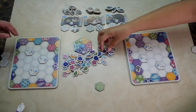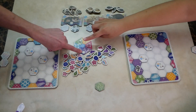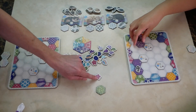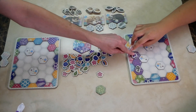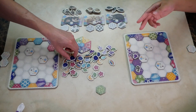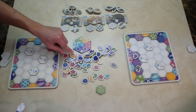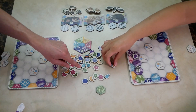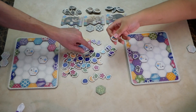To earn button tokens, you would need three of the same color next to each other, and each button is worth three points. For example, if you had three purples next to each other, you would receive a purple button. The same rule applies: if you add to the purple grouping, you do not get another purple button unless it is a different grouping. If you are able to collect one of each color button, you would get a special rainbow button, which is also worth three points at the end of the game.